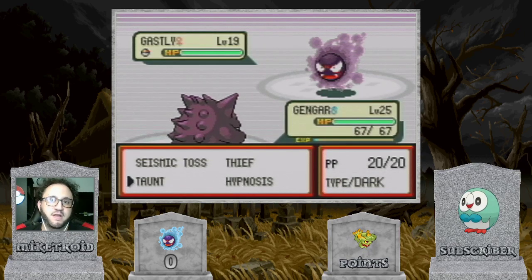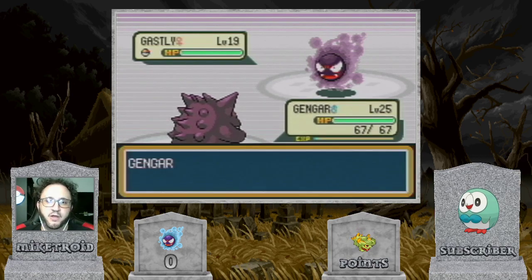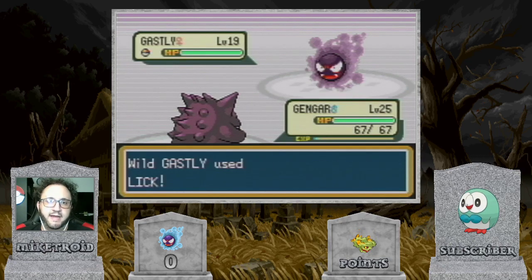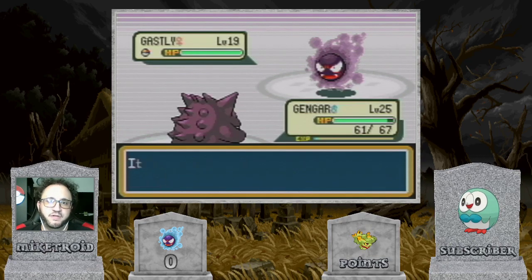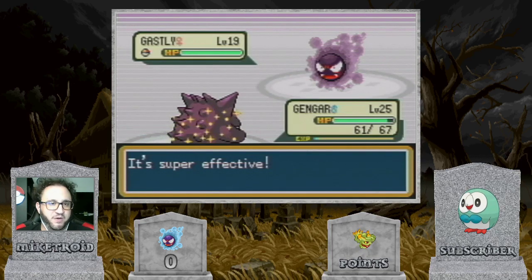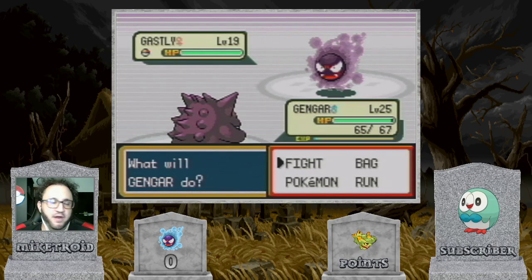That Curse whittles away the opposing Pokemon's HP at the end of every turn, so you don't want Ghastly KOing itself with Curse — which is why we're going to Taunt it to prevent that. It's worth noting that here in Generation 3, Taunt only works for two turns including the turn it's used on, so you're going to have to refresh it every other turn.